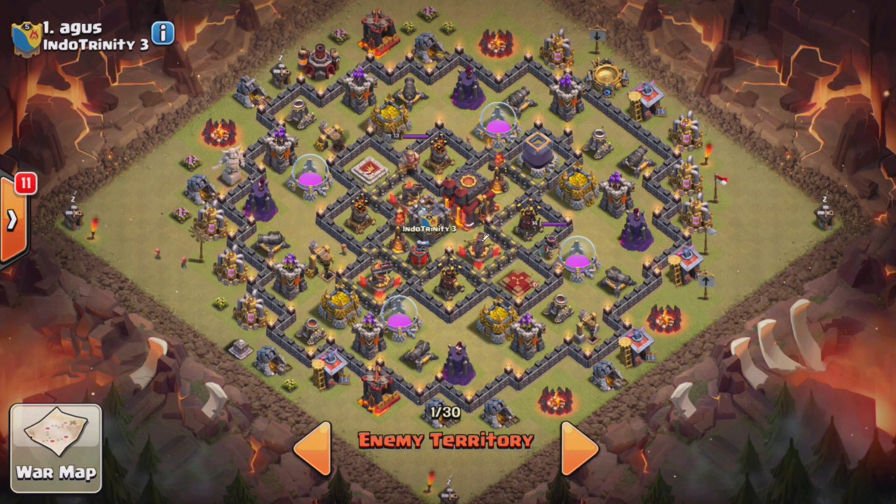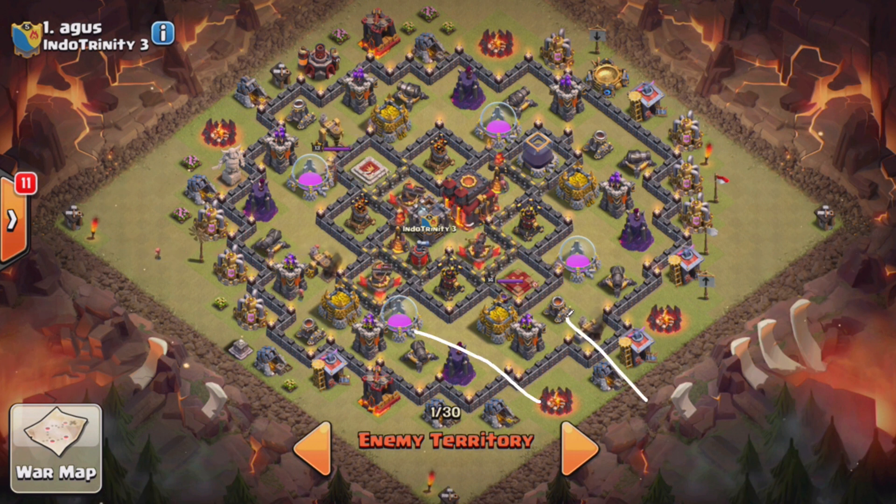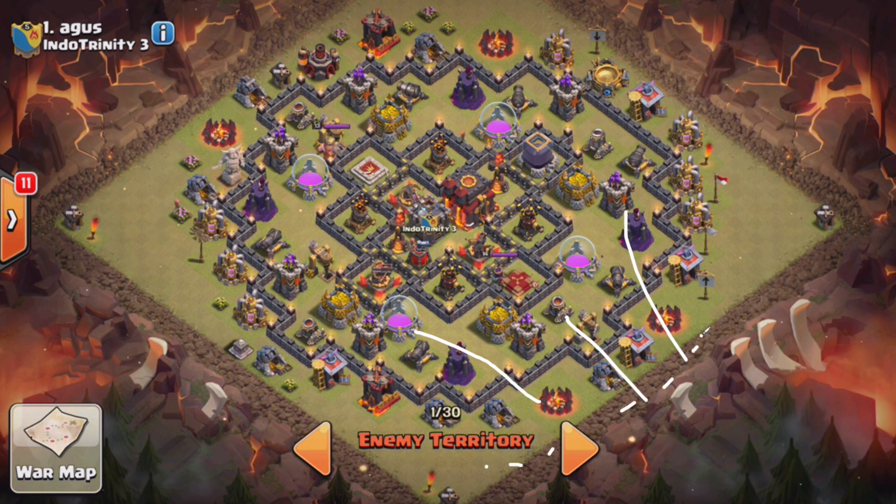So I was looking at this and thinking it's probably just a two-star base, but I think I would try a GoHo on this. Crazy enough, I'd probably bring three Golems — one up the middle, one left, one right. A good amount of Wizards, just spreading those out and letting them follow those Golems around. Your heroes at the core, lightning for the CC, and bring a Rage, two Freezes, and maybe a Heal.